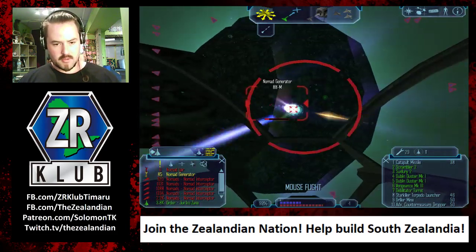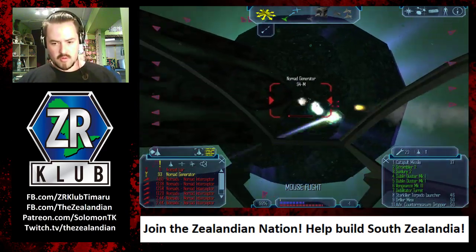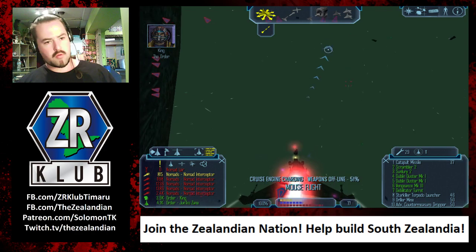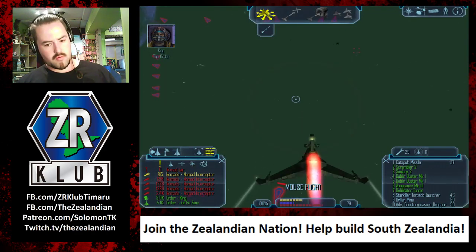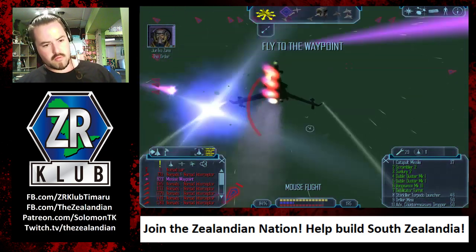Hang on. The shield went down. Trent, head for the port on the northern hemisphere of the structure - I'm sending coordinates. King and I will draw their fire. Trent, head for the core and get that power cell.